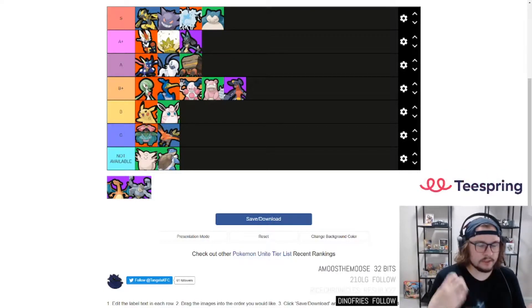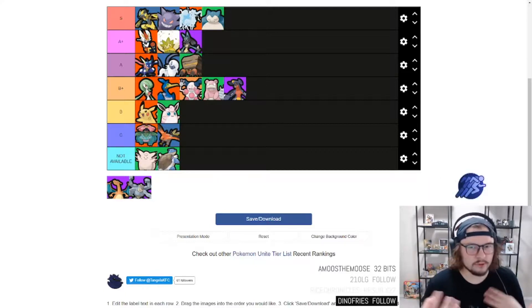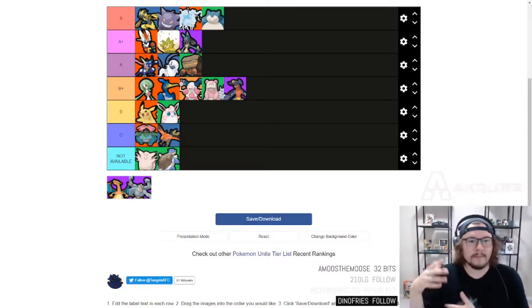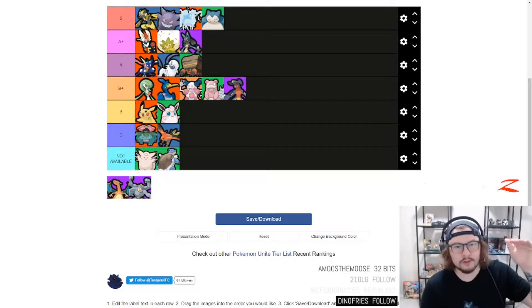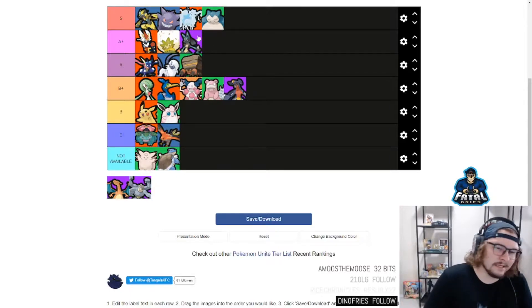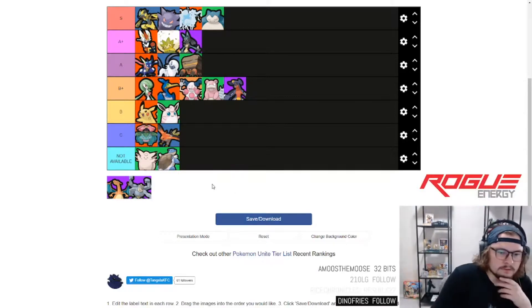Lucario — that's a very easy A+. Lucario takes a lot of skill to maximize his efficiencies due to his high mobility, but has very good damage. The ultimate lacks a little, I think it takes too long to get off, but if you're a good Lucario player you can definitely abuse the game. I'm leaving Lucario at A+ because I don't think it hits that upper echelon of damage output, but it does have a lot of other ways to maximize efficiency on the map. Some people might think Lucario is S tier and that's fine.